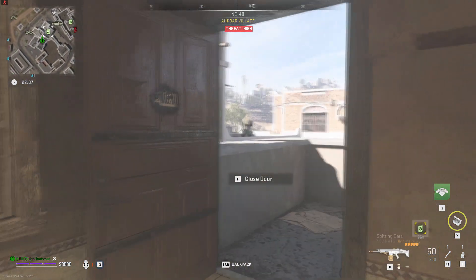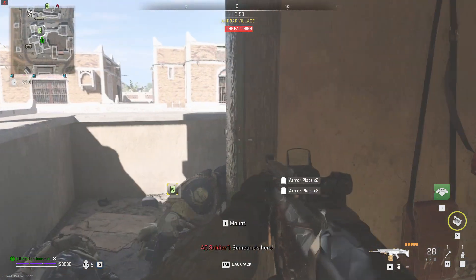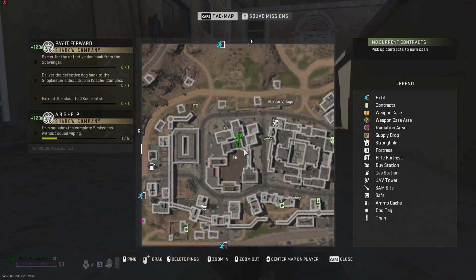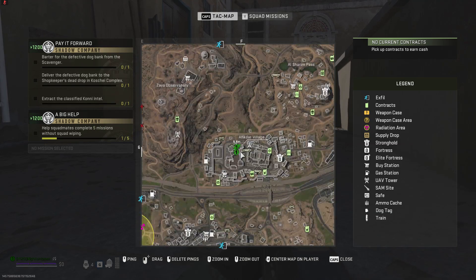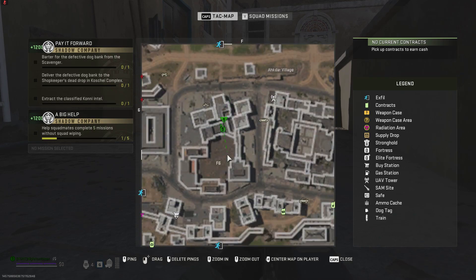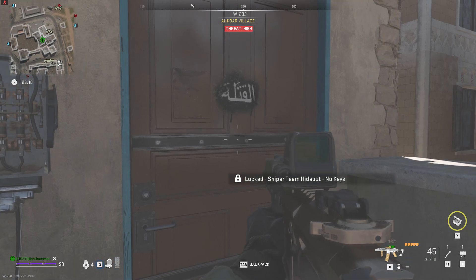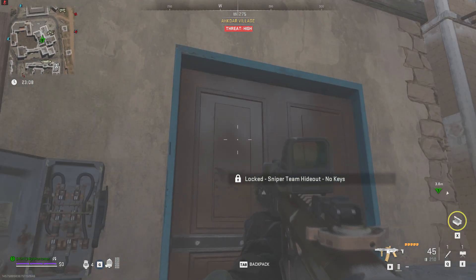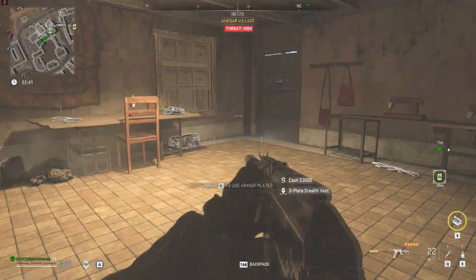Next let's talk about the comms vests. You can use the same method as the stealth vest from the skeleton room. If you want to know how to get the skeleton key the easiest and fastest way, check out the link in the description below. Once you have the skeleton key, bring it to Almazra and head over to Al-Aqda village as shown on the map. Unlock the door and inside you'll find the comms vests as well as the stealth vests.